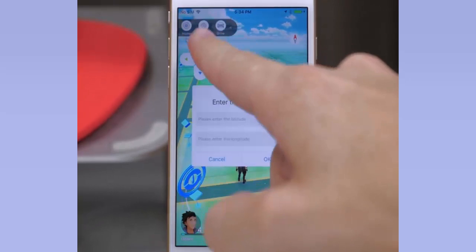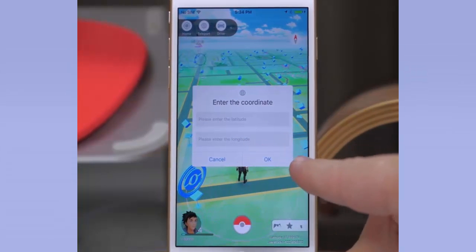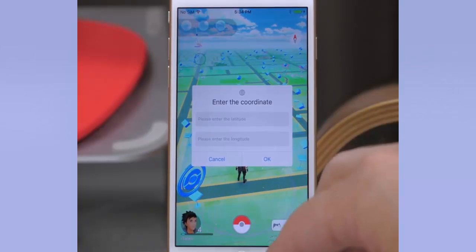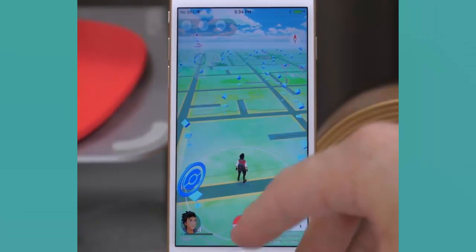If you tap right here in the middle, this is a teleport button. If you have coordinates for a specific Pokemon you can put them in right here and teleport to it. Now teleporting is always going to raise a red flag when you're cheating, so keep that in mind. If you don't want to get caught, I wouldn't use that feature.